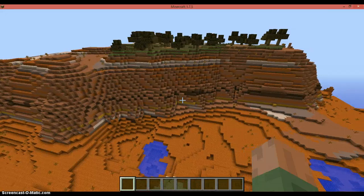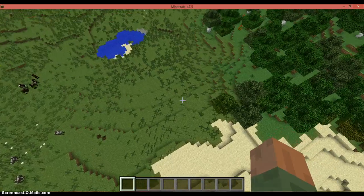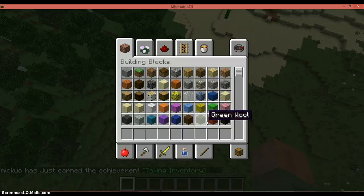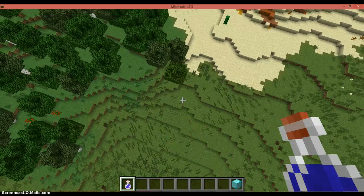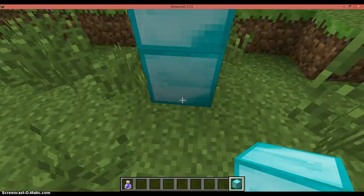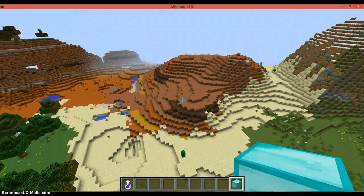Okay, for anybody who likes mesa biomes, this may be the perfect seed for you because I spawned right here. Let me just mark that - I'll put a block of diamond everywhere that I find something good. So there's spawn, and immediately off to the left is this nice mesa.